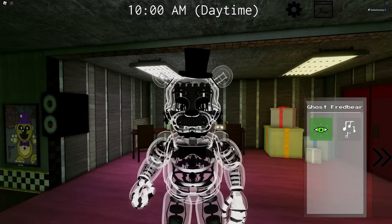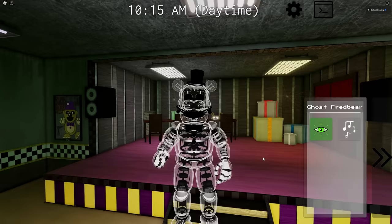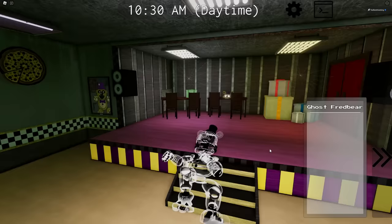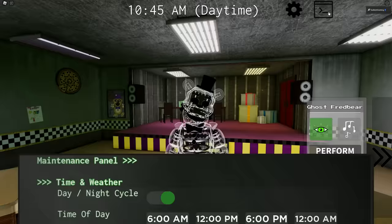And then when he finally powers back on, you can deactivate sit and make him stand back up. Oh my god, he was going through the floor — he really is a ghost. We do have a springlock failure for him as well. Even as a ghost, he's not safe. And then we can activate the nighttime animations and see how they differ.